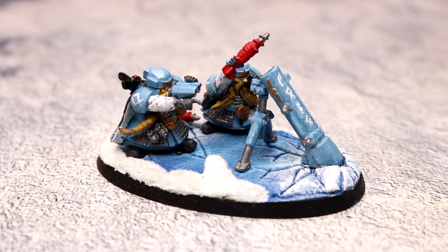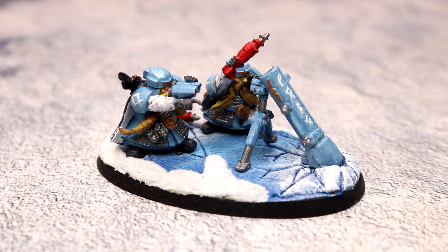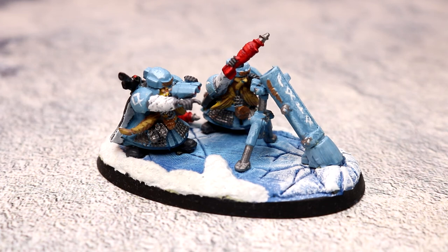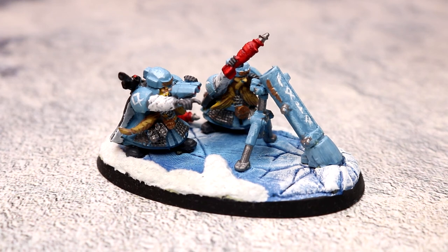I'd like eventually to get hold of some more dwarf figures and do a full weapons team of thud guns and mole mortars. I don't know where I'd get the thud guns from, but I've got loads of spare mortars I could use. The figures are in limited supply though, since Games Workshop no longer makes them, so you'll probably have to get them from eBay — or you could just use the Space Marine version of the troops.